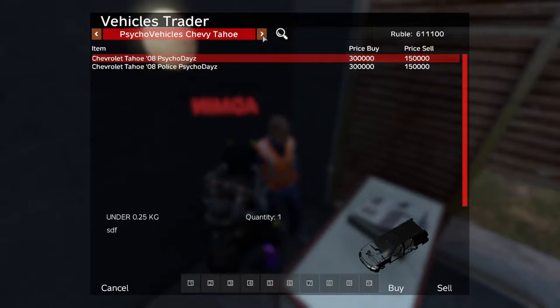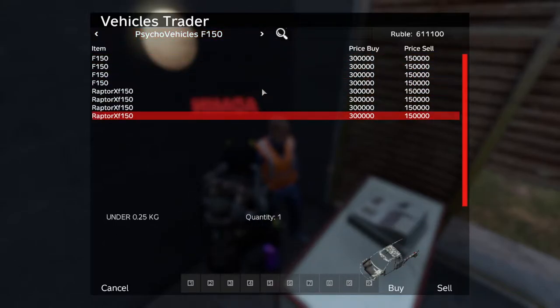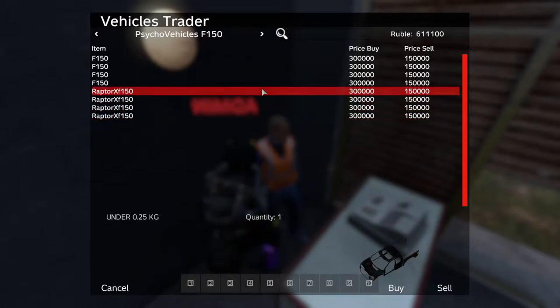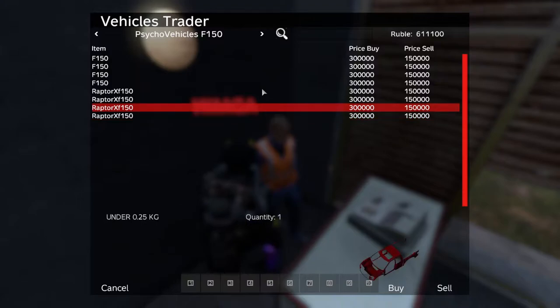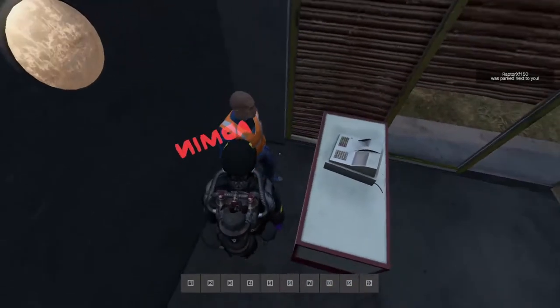Right here I'm going to get... what car? Maybe a Raptor? Yeah, the Raptor will be good. This black Raptor. I'm going to buy the car.